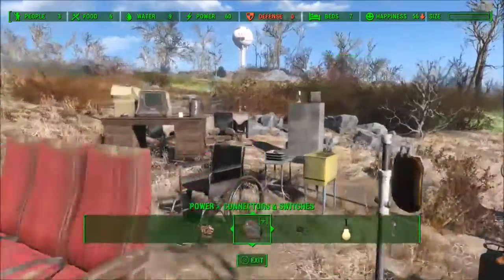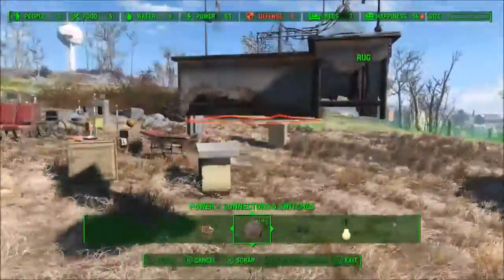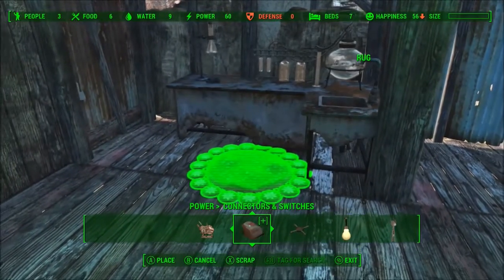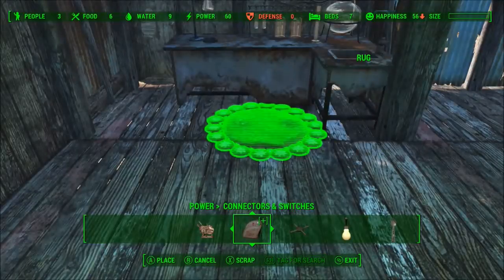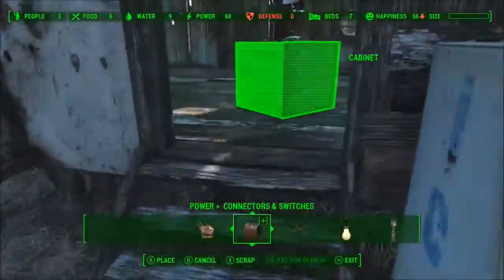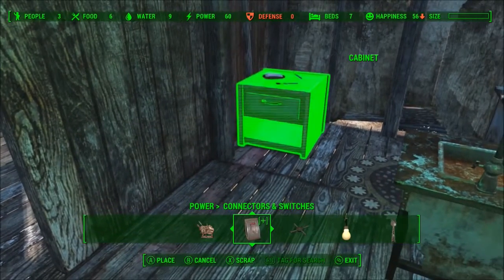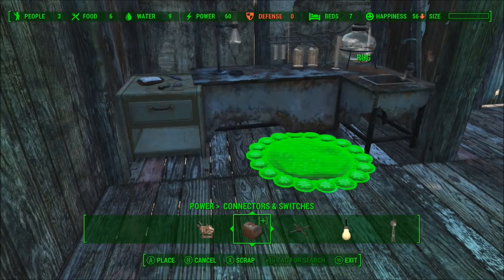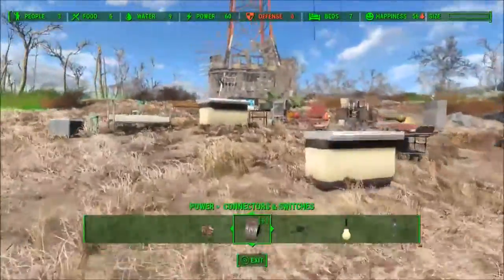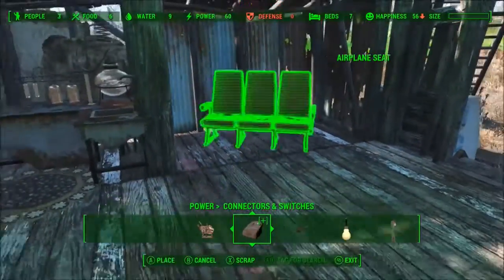Alright, let's start with the chemistry station. Probably not everything you see here will go into the clinic, but we will try to get as much of this shit in here as possible. I wish moving in real life was this easy. What else we got? Beds in later. I love using these airplane benches for the waiting area — it looks like really uncomfortable waiting room furniture.